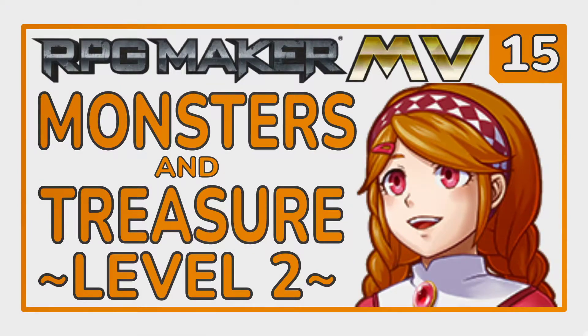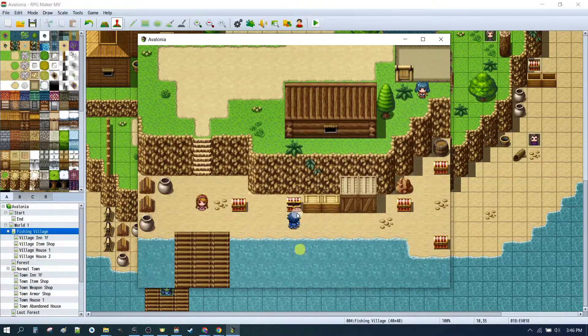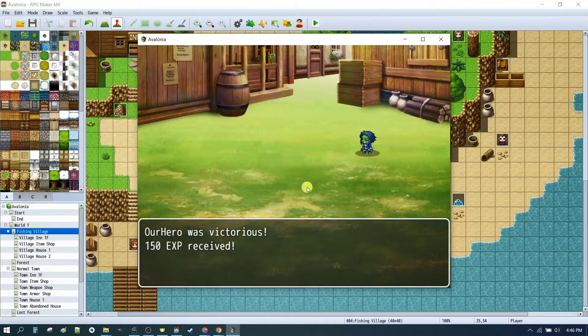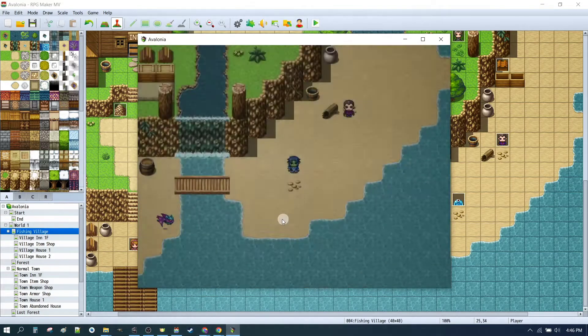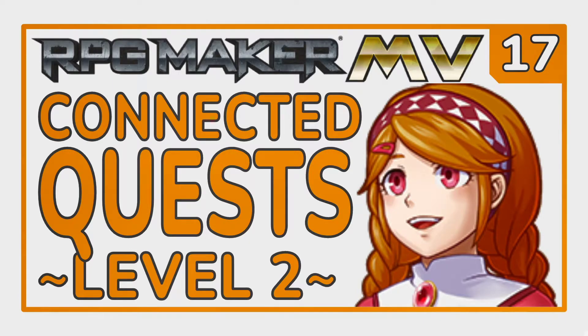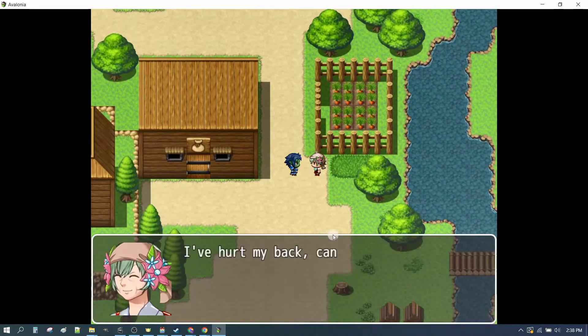We then took a deep dive into monsters and treasure, where we looked at how to set up treasure boxes with a little bit more customization, and how to customize your drops that you get from monsters that you fight. Then the all-important quests with simple and connected quests, where you can just do one basic thing like, for example, harvesting some carrots.